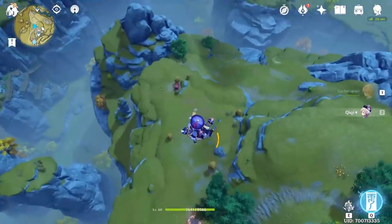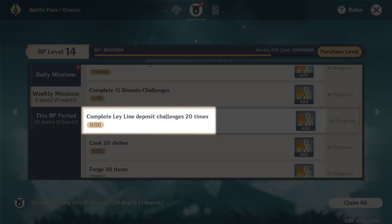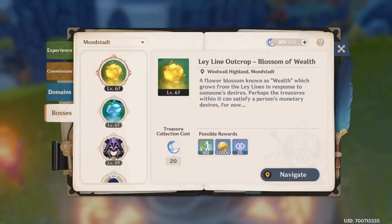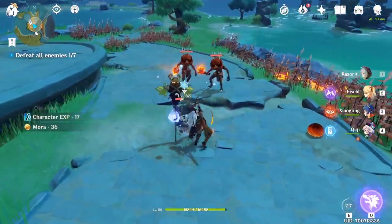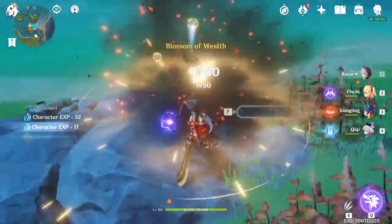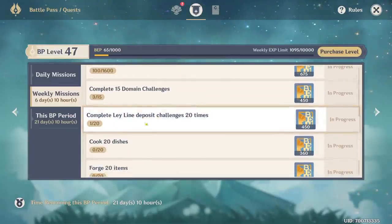But the most painful quest of them all, especially for those who are past Adventure Rank 30, is the weekly quest to complete 20 Leyline Deposits. While Leyline Deposits are great to do until Adventure Rank 20, they become meaningless until you get around Adventure Rank 45 when they start giving out pretty massive rewards. But there's a secret to completing this quest without spending any resin — you can still activate each of the Leyline Deposits in two regions, fight all the monsters, and once it's over, it will still count towards your progress of completed Leyline Deposits for the weekly battle pass quest.